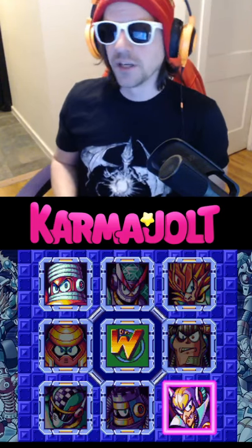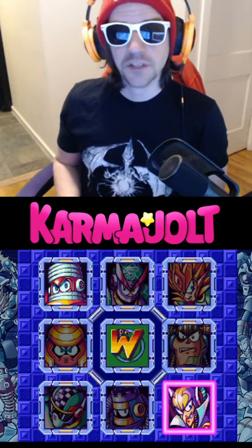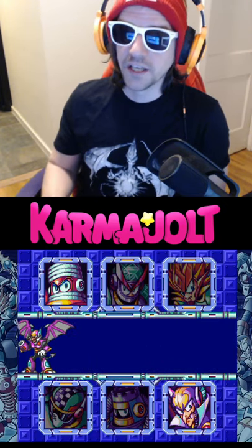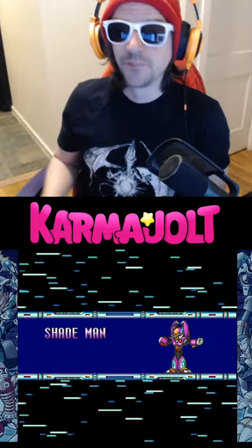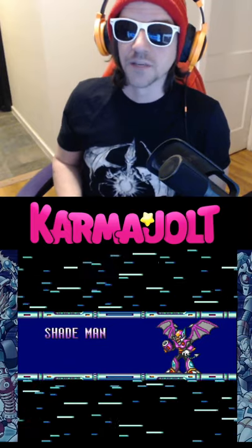If you're a big Mega Man fan, you probably already knew about this easter egg, but in Mega Man 7 for the Super Nintendo Entertainment System, if you highlight Shademan and hold the B button while hitting start to select his stage, his level music will be replaced by the Super Ghouls and Ghosts theme.